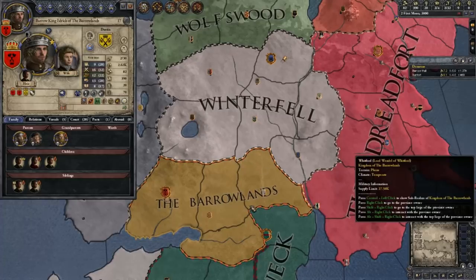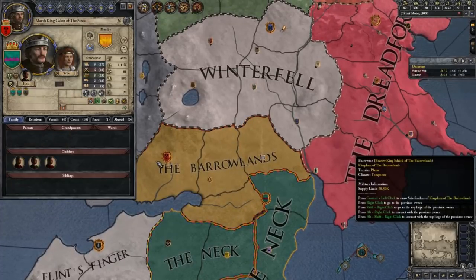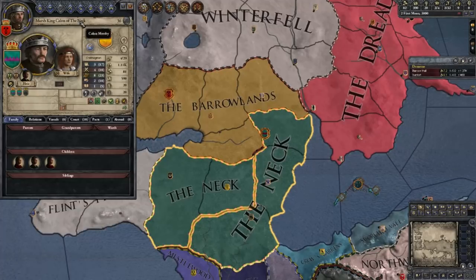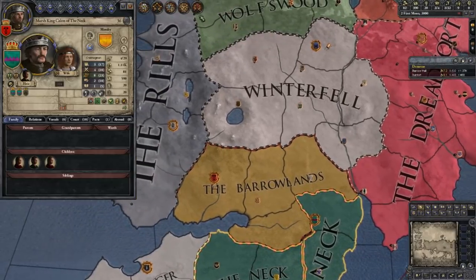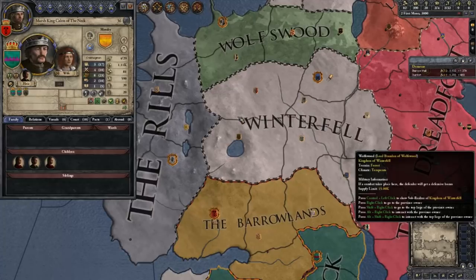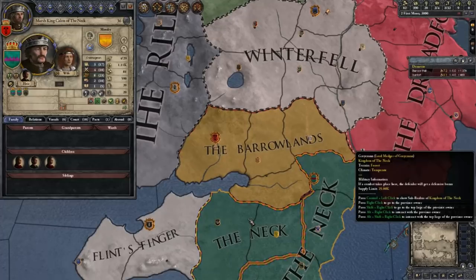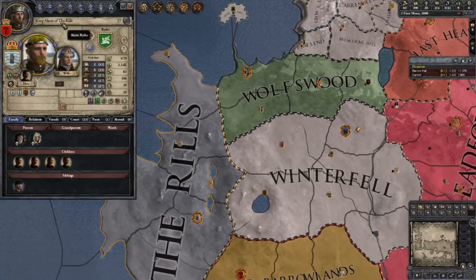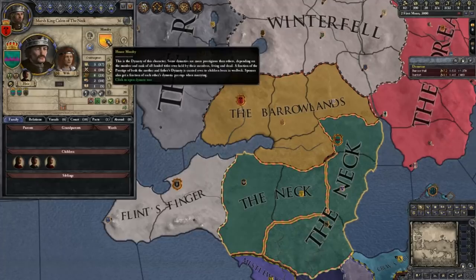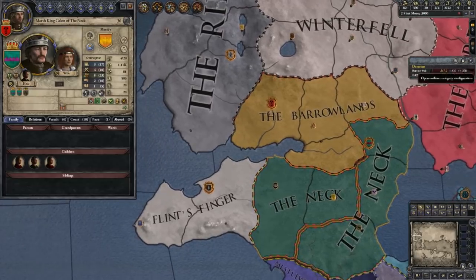In the history, the Starks of Winterfell ended up beating the Barrow Kings, marrying their daughters and all that. Then there's the Neck — I was going to play as them because they had the Marsh King, but the Starks beat them back and took their daughters to wed. It's almost a thing in the community that that's how the Starks got their ability to warg, because of the marsh people. A lot of people think the Crannogmen are a hybrid between the Children of the Forest and the First Men, and that's how the Starks got their abilities.